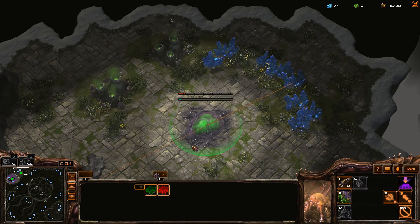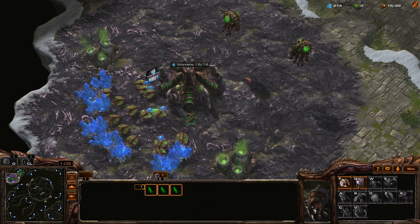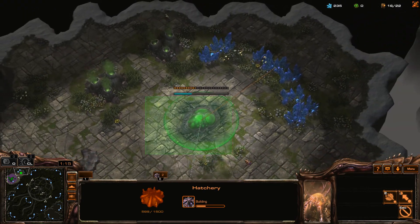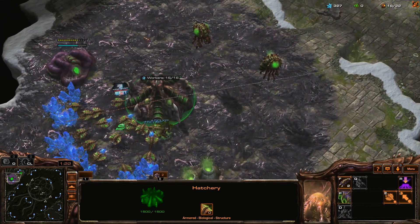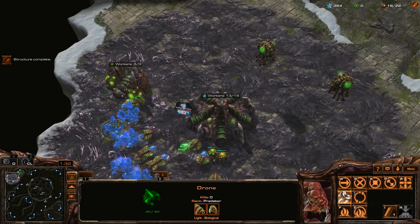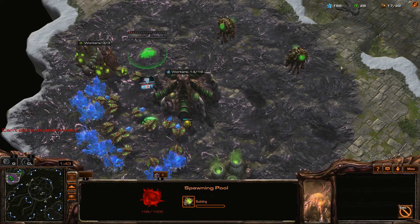The hatchery is in production - this is what normally ends up happening during the matches that I play. In any case, an extractor and a couple more drones. Basically what I mean is a reasonably quick expansion here. More drones and an overlord. It looks like I didn't build a spawning pool - missed that at 17. Maybe if I increased the size of these letters, things would go a little differently.